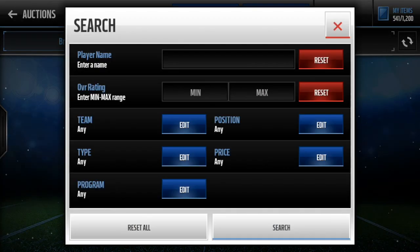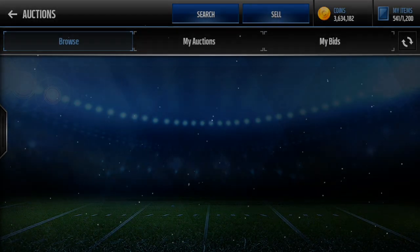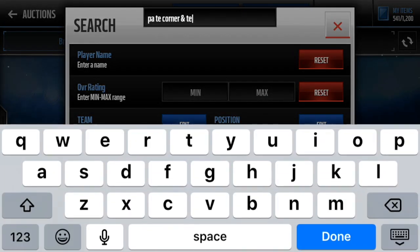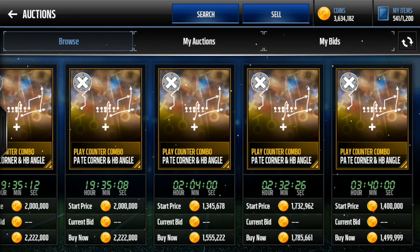Like I said, you're going to get some that go for a ton. There are some that go for like 1.5 million — there's PA tight end corner. I think there are two of them: tight end corner, and then HP angle. Tight end corner goes for like 1.5 mil, and HP angle — I think that one's the other good one — this one goes for like 1.5 mil as well. So if you get one of these two, you are making unreal profit, and I know people that have pulled these a lot.